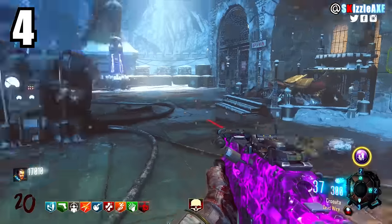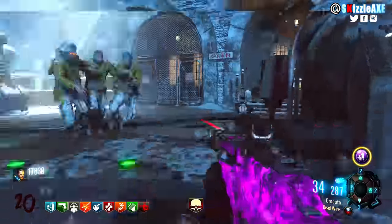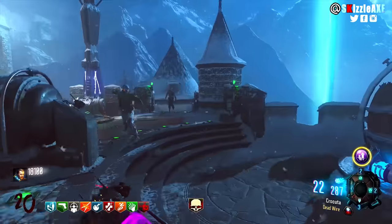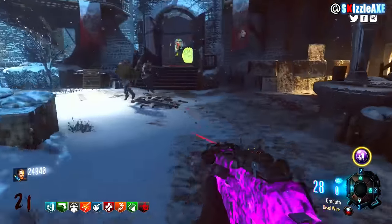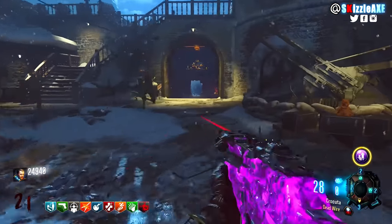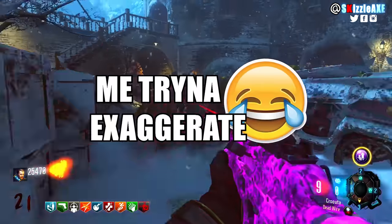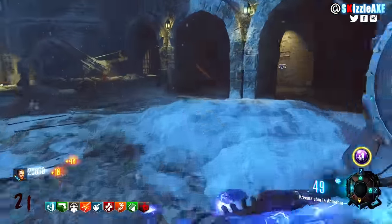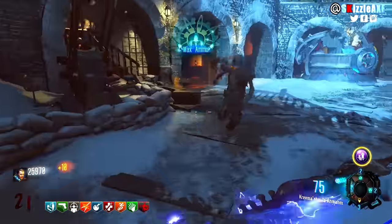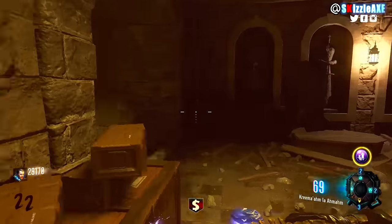Coming in at number 4, we have the XM53 in Black Ops 3 Zombies. We could also mention the RPG from Black Ops 2 Zombies, but some people would actually use that for the laughs after pack-a-punching it. Sometimes, to spice things up, Zombies players would pack the RPG on Town. But the XM53 is just something we're not familiar with — when you say RPG you're like 'holy mother of god, it's the RPG,' but the XM53 is just nothing special. If you get it out of the box, you're like 'oh well, time to hit the box again' — that's second nature.